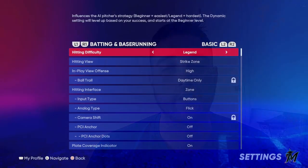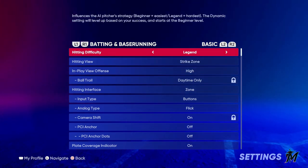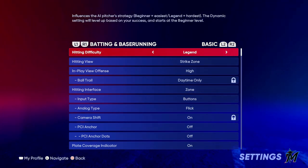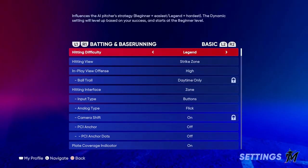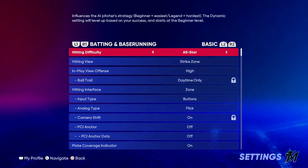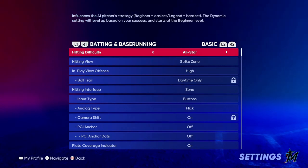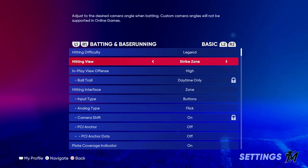Alright let's look at these settings. Hitting-wise, we want to be on Legend - that's the highest difficulty and the hardest you're ever going to hit on. Even if you're a beginner, you want to always compete at the highest level. If you just practice on All-Star or Veteran, you're never going to be able to hit at the highest level. If you can hit at the highest level, you can hit the lower levels.